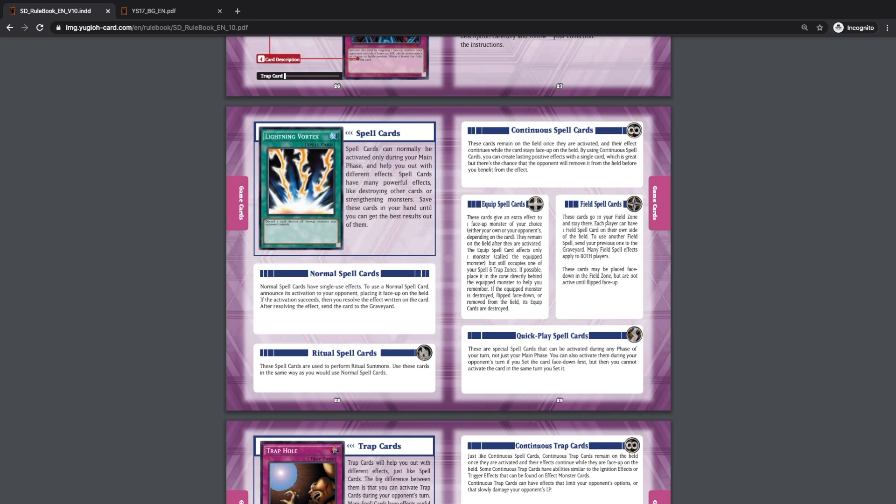Field spell cards go in the field spell zone and stay there until destroyed or until their own effect removes them. Each player can have one field spell card on their own side of the field. This is different from how it used to work — before, activating a new field spell removed your opponent's. Now, each player can have one, and if you want to play a new field spell when you already have one, you just send the existing one to the graveyard and activate the next.